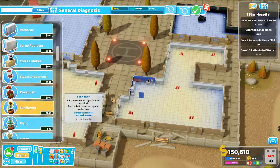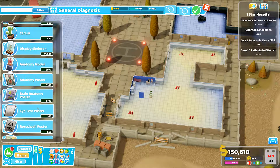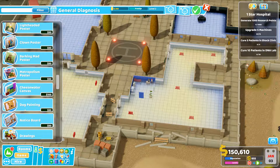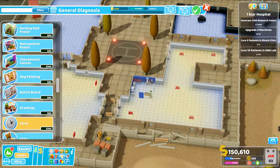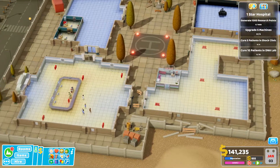The coffee maker keeps them nice and hydrated. Sweet dispenser to keep them nice and going. Give me a plant. I don't know — night test. This one's a little bit tougher because I don't get the rug. Cheese water canvas. Give me a clock, right about there. And then a couple of chairs — well, one chair will do. Perfect.